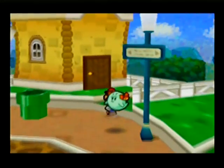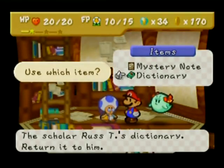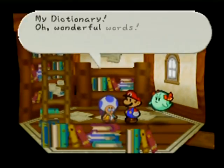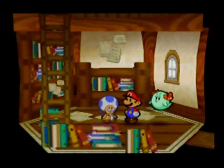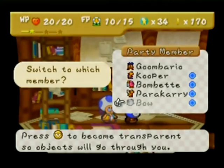He's in that little building — lots of books in here. So you can give him his dictionary. He gives you a star piece for that — so it is good to give him his dictionary back. That mystery note he'll decipher — it says yellow, green, red, blue. That's basically all I told you.